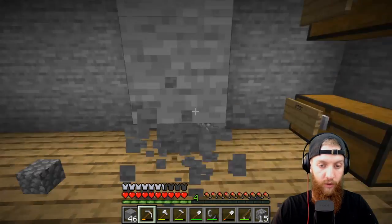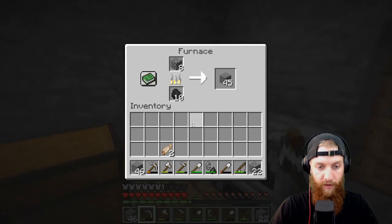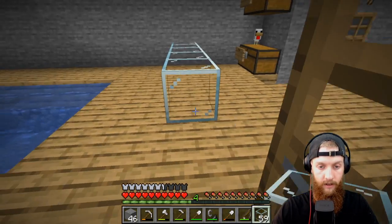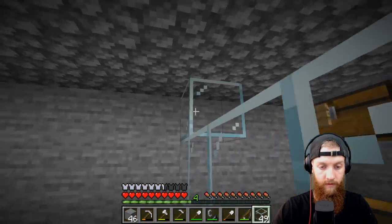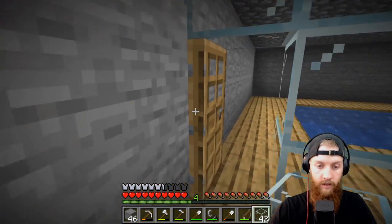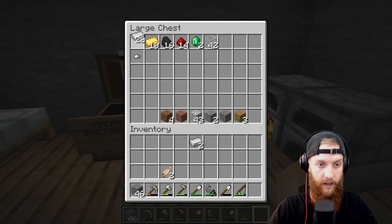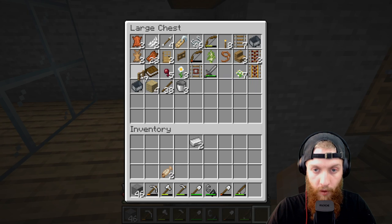Yeah, we smelted these blocks already — what a waste. But we got coal so we're good; coal is no problem to find. Let's throw this glass down on here — this will make it nice. Just a little touch, nothing too crazy, but kind of neat. We'll put the rest of the glass back in the chest. Let's make our sword that we need. Because it's going to come in handy when we're outside the base and things get wild — because they typically do.